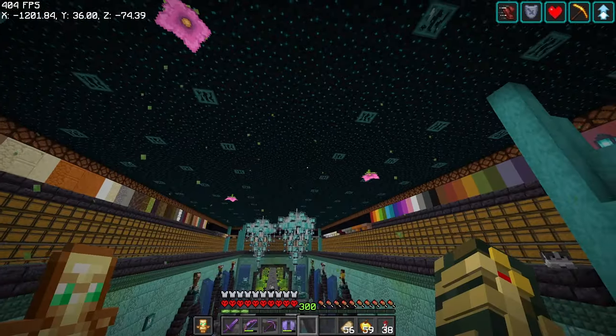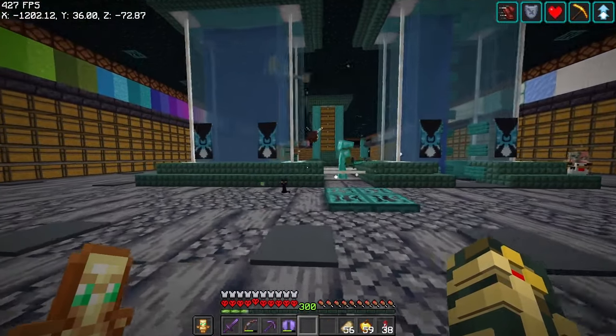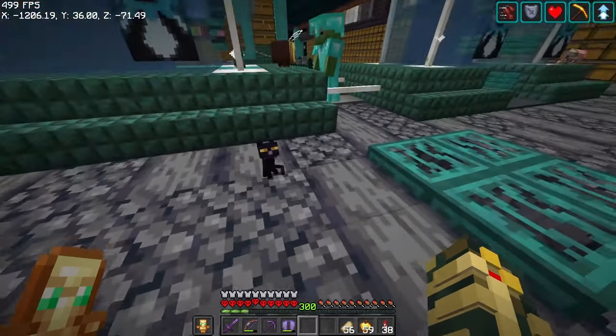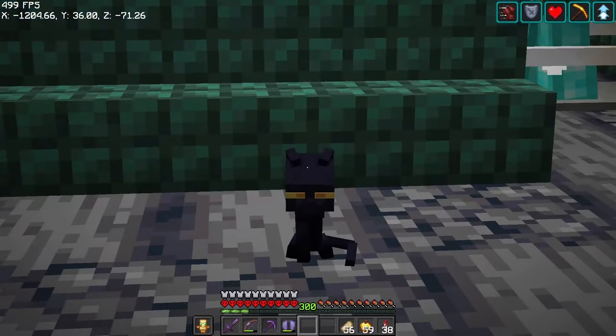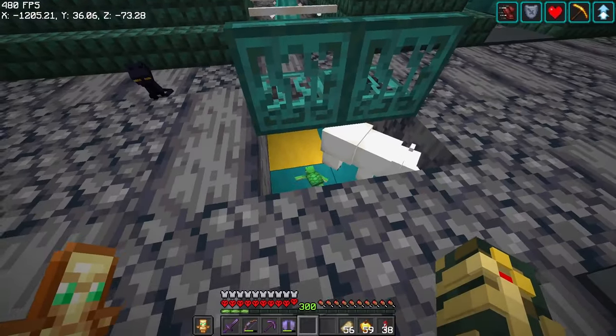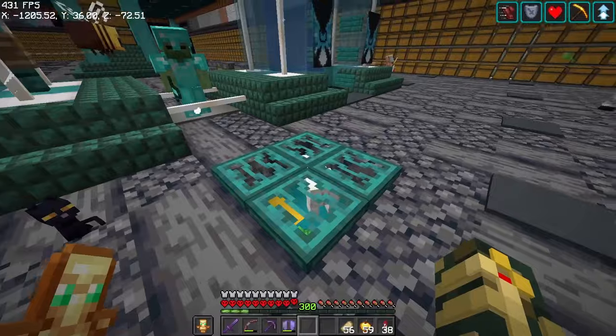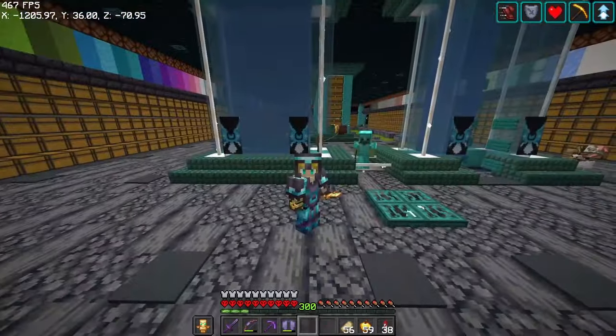Have you ever had a mob in Minecraft where you basically didn't want it to ever grow up? Well, this mod allows you to do that. By naming a mob as a baby, you can basically keep it in that form. You can do turtles, polar bears, cats, dogs — any one of your pets that's in a baby form, you can keep it that way.